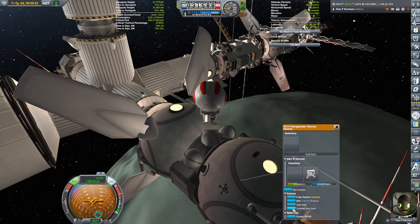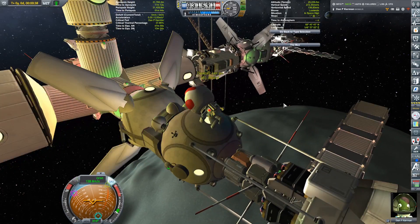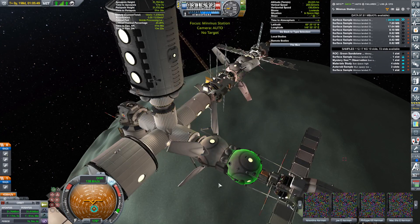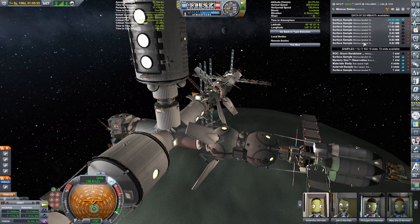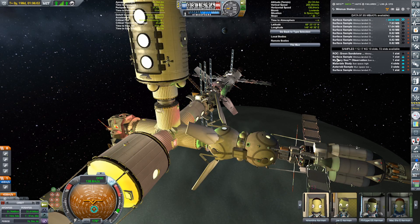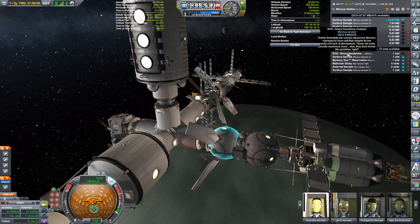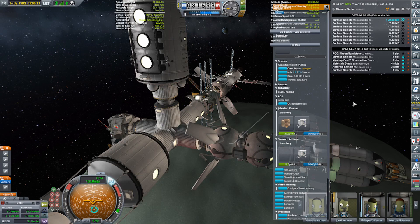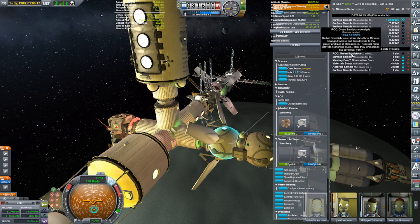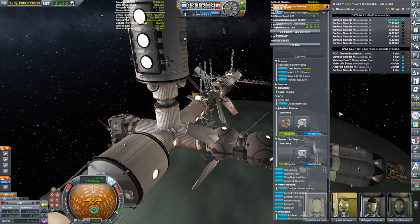She doesn't have anything. Let's go to this one — transfer data here. Where are our science samples? Okay, where are all these science samples? Some of it's in the lander. There we go — we have green stone here, that's a good spot for it. The important one is the green stone, get it back to Mimus or Kerbin surface because I have a contract for it. The asteroid sample is in there too.